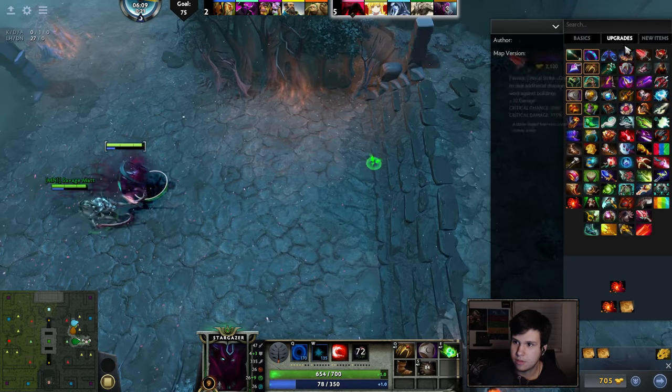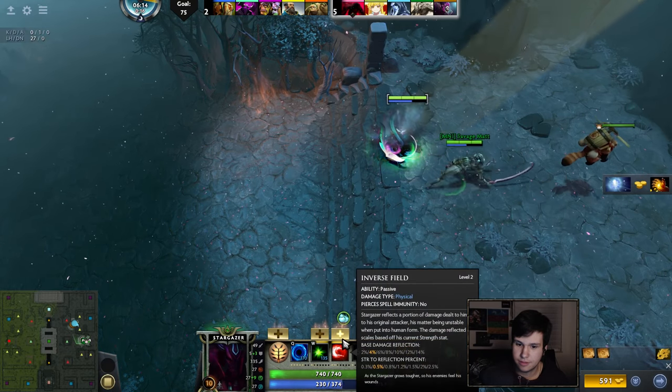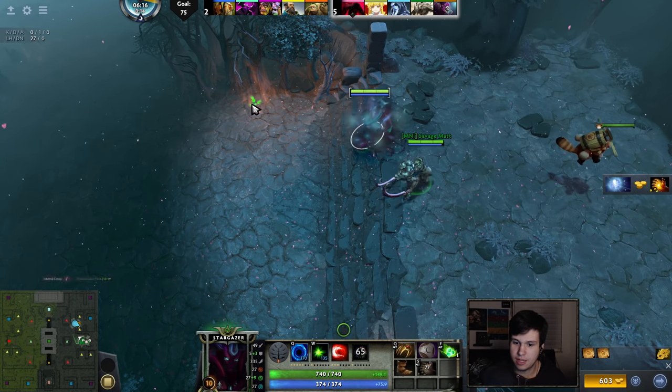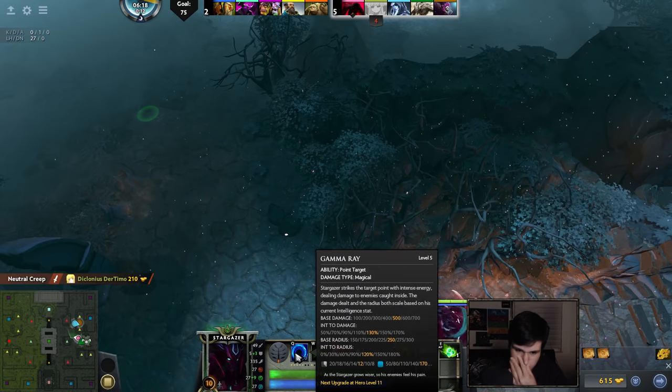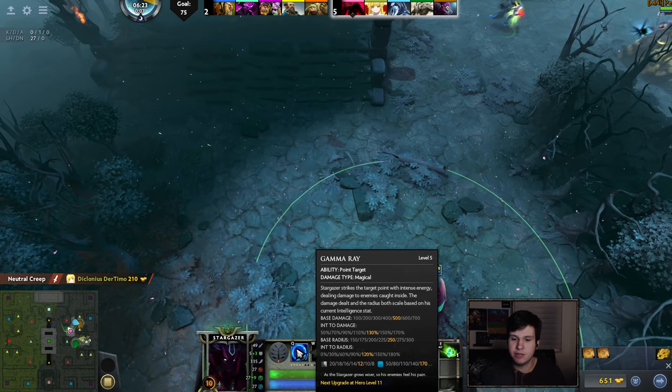Get Midas. It actually gives so much more gold as well with those spirits. I kind of want to quickly explain my hero, because my hero is quite interesting. Not interesting enough for me to really want her in our mode or anything like that, but essentially everything she does is based on her stats — how much stats she has.